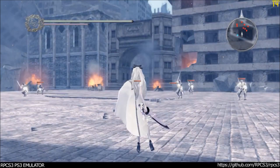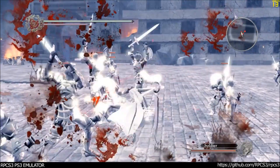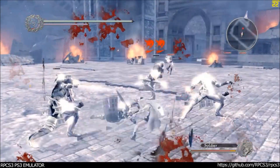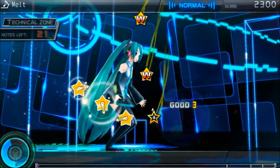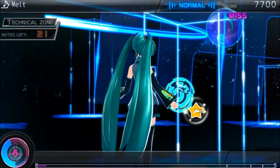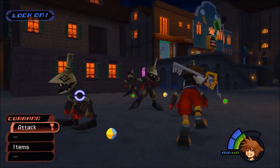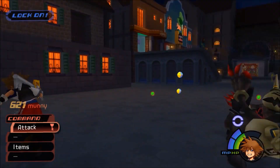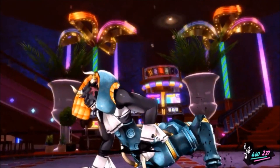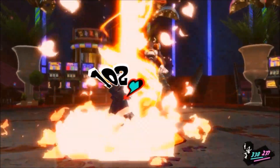Drakengard 3 went from doing nothing to basically playable, but sometimes it drops to about half of the fps and at other times it'll randomly crash. This game also has a bad framerate on a real PS3, so they suspect it will be a very demanding game to run when it gets fixed. Hatsune Miku Project Diva F Second went from just the menus to being flawlessly playable at full speed. Persona 5 is now fast enough to be considered playable and many people have beaten it from start to finish, saying that they got decent performance and acceptable graphics.